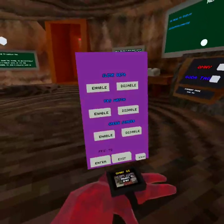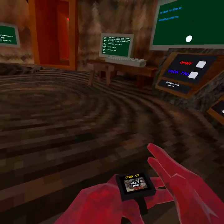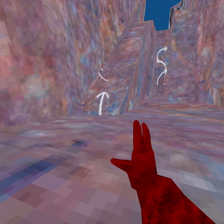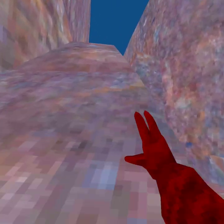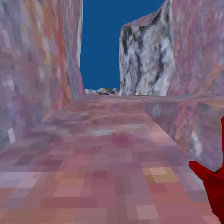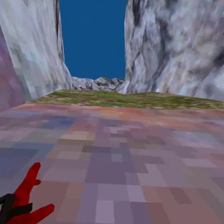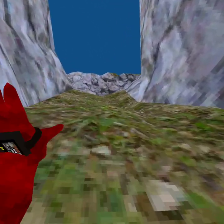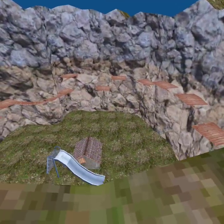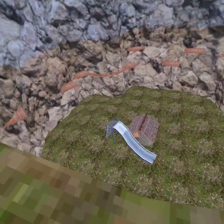Now let's go with the custom maps — dodgeball. I think there's like a tutorial, a bunch of platforms. I don't know, I thought maybe there's like a net or something, some sort of net. Yeah, there's platforms, I don't know why.